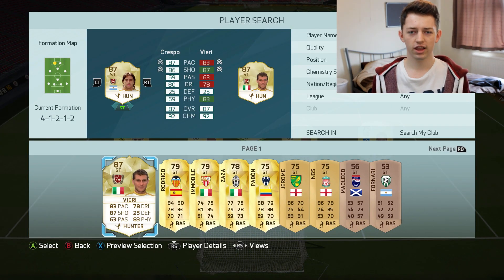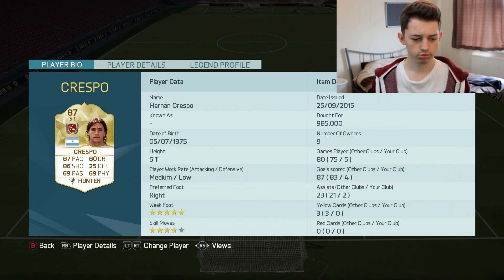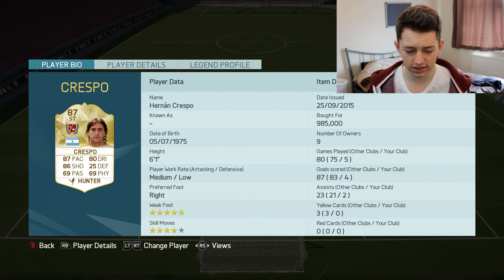The first one is Legend Crespo, as we slot him in there. You can see he's pretty sick — 87 pace, 86 shooting, 80 dribbling. The downside is the physical, it's only 69, but he's still really good to be fair.